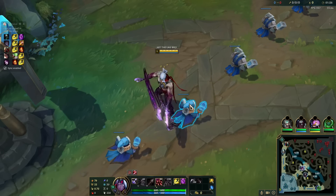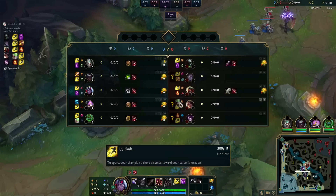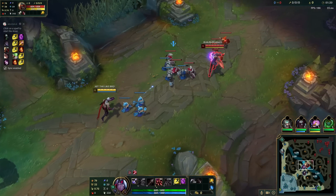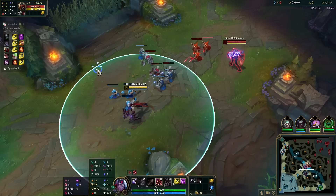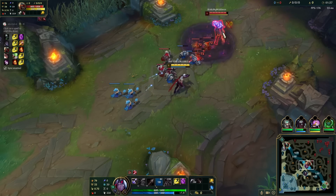Yo, how is it going guys? Dogs here and today we are playing AP Varus on the mid lane up against Zed. So let's see what we can do. We are running Hail of Blades as you can see, and yeah, we are gonna be going for it.